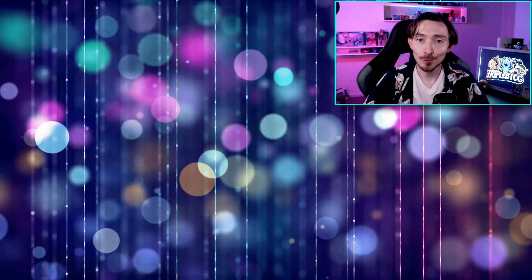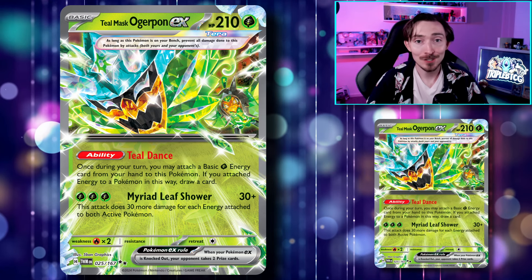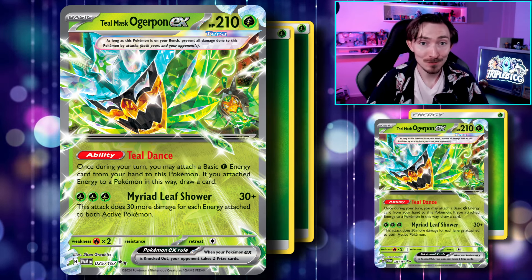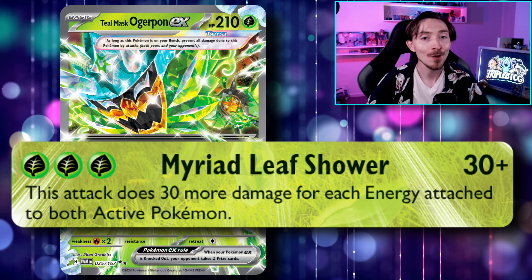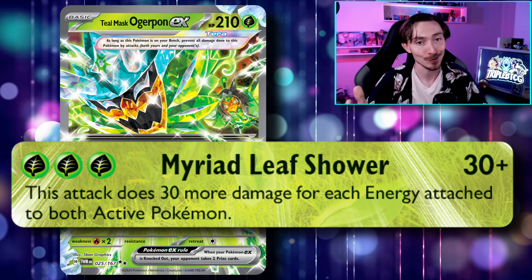It lets you make unique plays for different matchups while also helping you get set up. The main Ogrepon in the list is the Teal Mask, being the face of the Scarlet and Violet DLC of the same name. Its ability, Teal Dance, forms the core of your deck, enabling you to attach a Grass Energy to it from your hand once per turn while drawing a card at the same time. Having both Energy Acceleration and Draw Power on a basic Pokemon is pretty solid. With two Teal Masks in play, you can trigger both abilities, attach an Energy to each one, and then energy switch to have an attacker online.